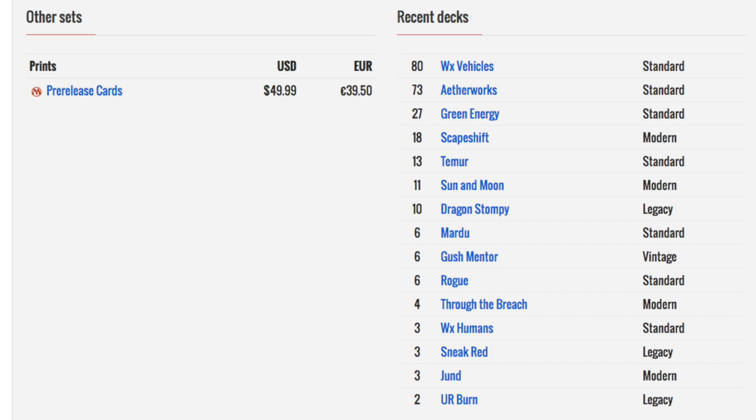Looking at her price graph, a lot of things tell me she is a very good speculation, such as the number of decks she's being played in. She's played pretty much in every Vehicles deck, Mardu, and Aetherworks Marvel — which is the best deck. Green Energy, Scapeshift, and Sun and Moon in modern — pretty good. Legacy Dragon Stompy is an interesting one. Vintage Gush Mentor, and rogue decks. Standard and modern also have her in Through the Breach. I like the variety across multiple formats including eternal formats.